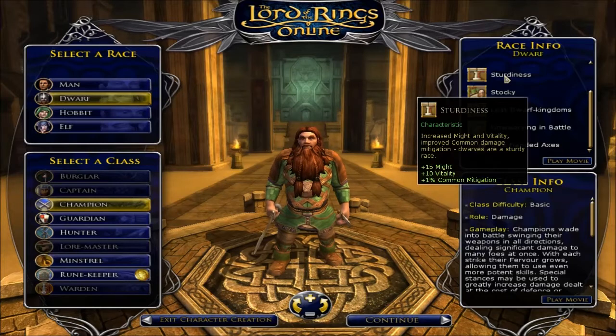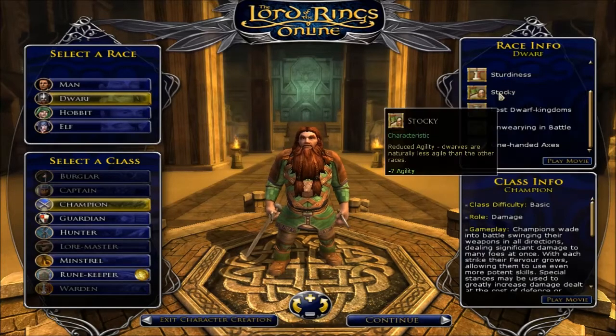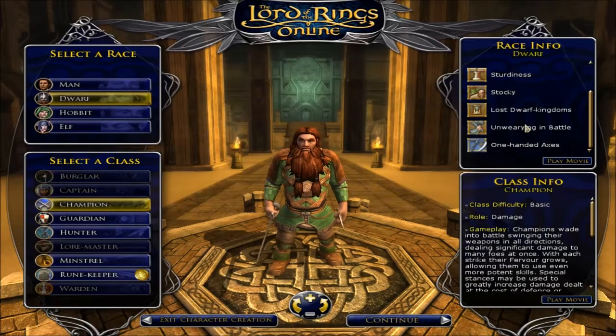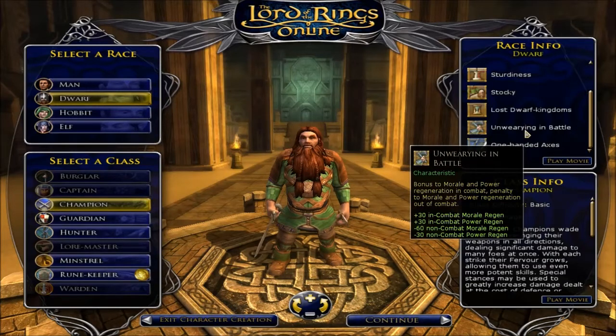Our little dwarf here has got Sturdiness which gives it plus 15 Might, plus 10 Vitality and a plus 1 Common Meditation. It's Stocky which gives minus 7 to Agility, minus 7 to Fate because of the Dwarf Kingdoms. Unwearying in Battle gives plus 30 in-combat Morale regen. Morale and Power regen — basically morale is your health and power is your stamina. And we've got plus 30 in-combat, minus 60 health regen out of combat and minus 30 on Power.